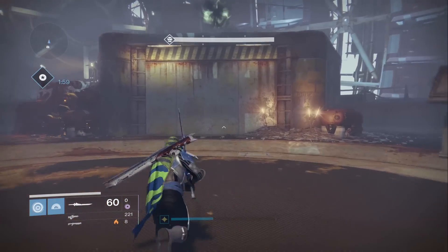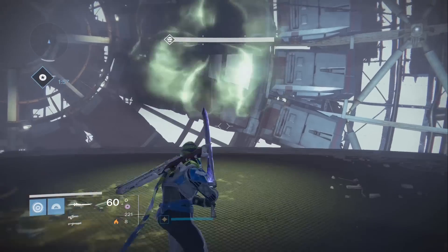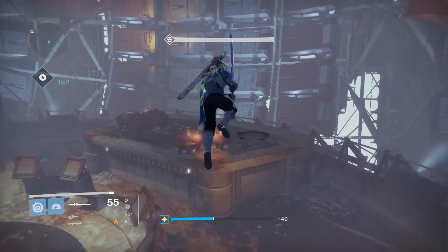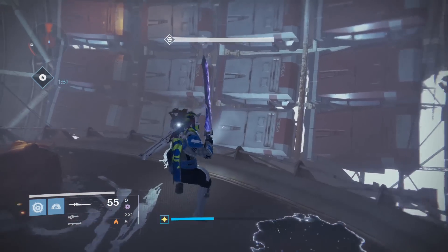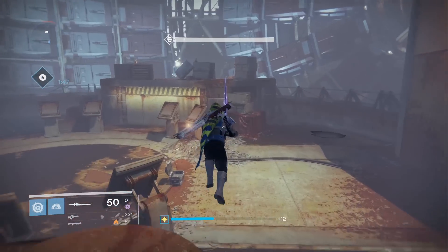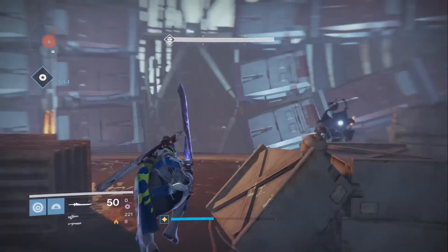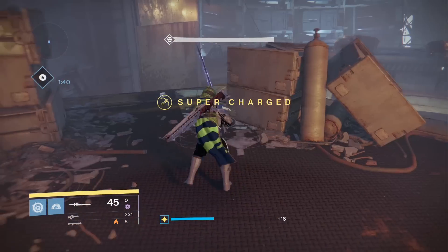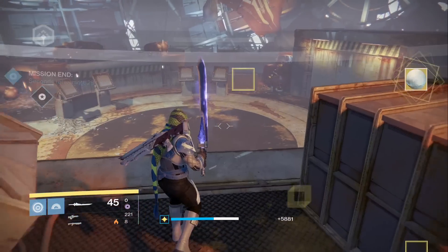Once you get up to the top there will be a chest — open it, make sure you open it to get the witches — wizards — sorry, they're all Hive. There will be three of them and they have void shields, so I would recommend spinning around with your void sword like I do. Once you kill all three of them you will be rewarded with something very tasty.